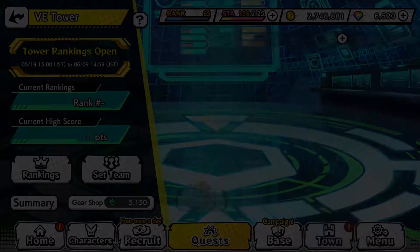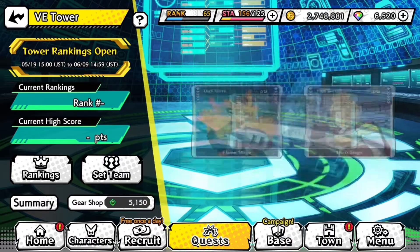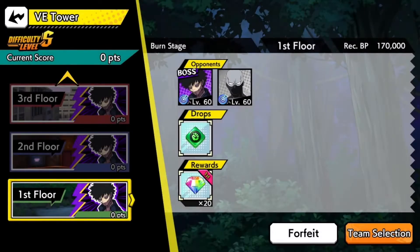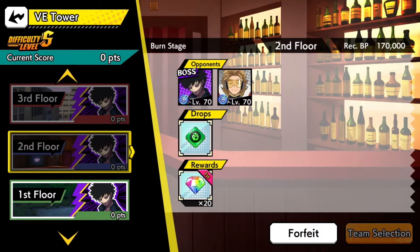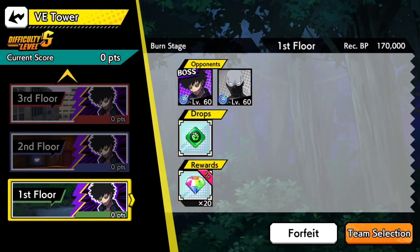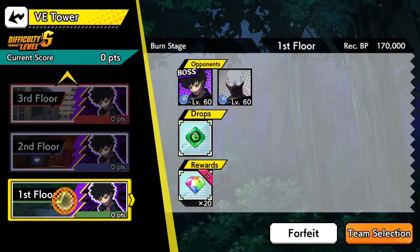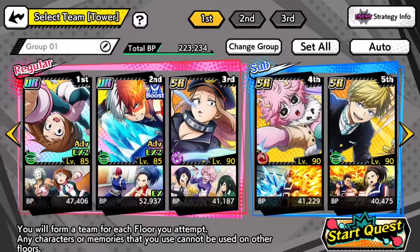As you guys can see right here, Dabi the burn stage has arrived. Tell me in the comments what is your ranking in this V-Tower boss — mind you I didn't take it on for two days because I wanted to make it a video. So our first boss is Dabi versus Twice, our second boss is Dabi versus Hawks, and then our final boss is Dabi himself. I feel like they're getting lazy with the bosses — it's literally the same boss three times in a row. So we want our best green team and our best red team.